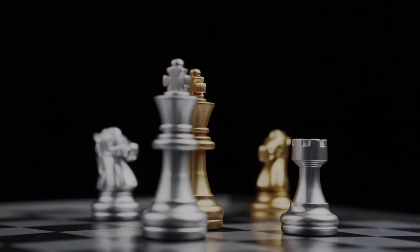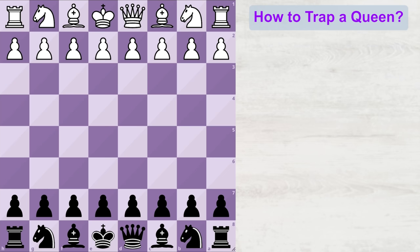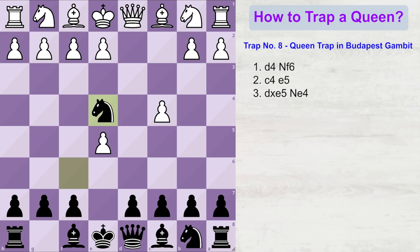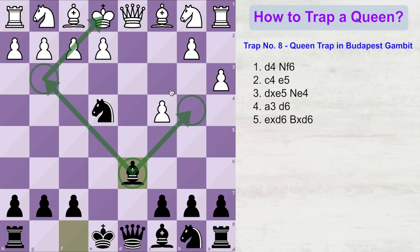Now let me show you the last queen trap, which comes in the Budapest Gambit. The opening moves are similar to what we saw in the last trap. The game starts with d4, black plays knight f6, white plays c4, and black offers a free pawn at e5. White takes, black moves the knight to e4 square, white plays a3 to avoid bishop b4 check, and here black plays d6, offering white another pawn for free. White takes, and now black takes back with his bishop. Notice how this bishop is ready to give check to the white king at any of these squares, creating a discovered attack on white's queen. Now white plays a normal developing move like knight to f3, and now is the time to start our attack.